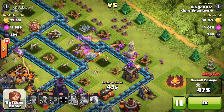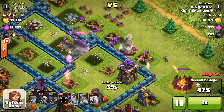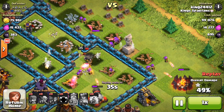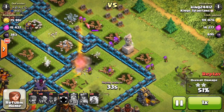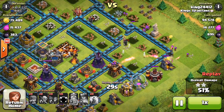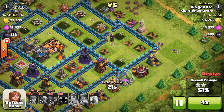My queen is wasting her time on a wall, so I'm going to Invisor her. A bunch of archers on the outside here taking some hits, but they are doing some damage and the queen is going to help out. 49%... there's the 50% on this cannon — that's what got it. And then 51%, cruising through the base. My queen is dead, but we do have the 2-star on a maxed lightning wall base.